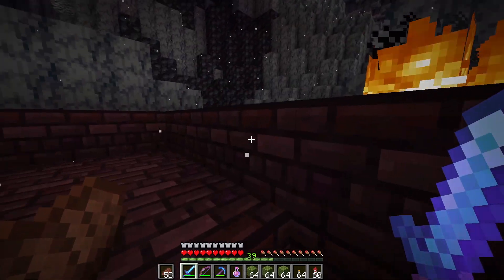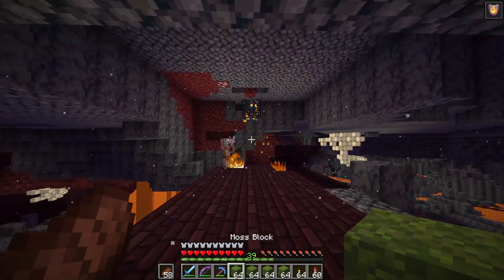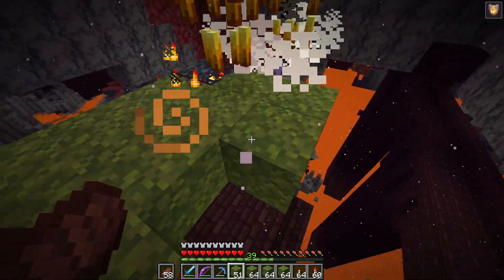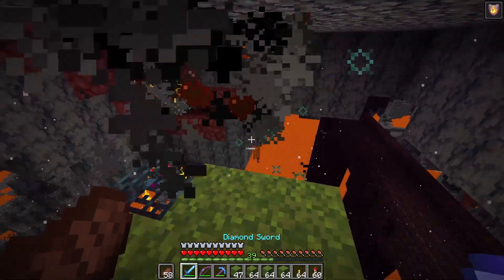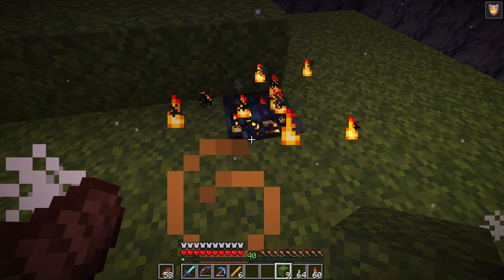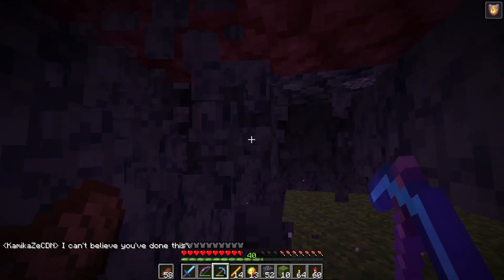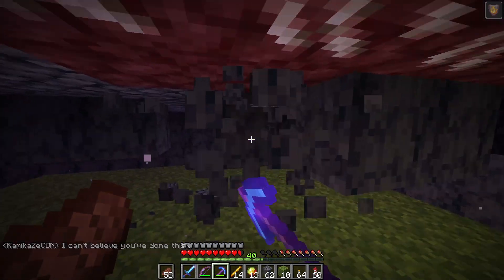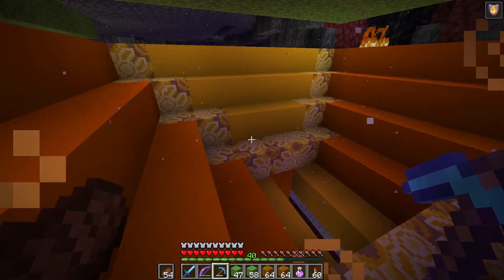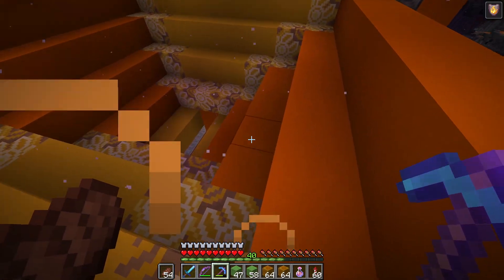I got all geared up with my new pickaxe, shovel, and bow, and I've got all the resources we should need for these blaze farms. First thing we gotta do is drink a potion of fire resistance, and then we need to stop these blazes from spawning. We're going to make a little block of moss around the spawner to take up all of the spawning spaces. You need to fill in a nine by nine area three blocks tall - one below the spawner, one at the same level, and one above - and that should stop all of the spawning.